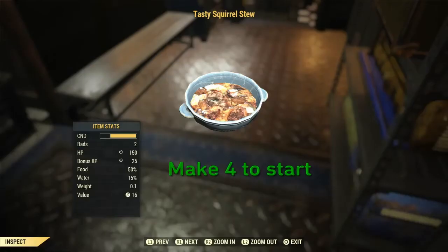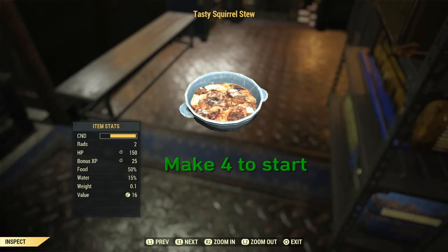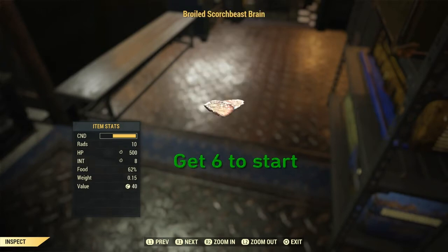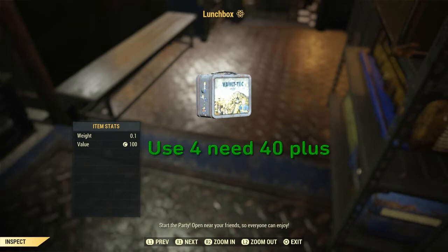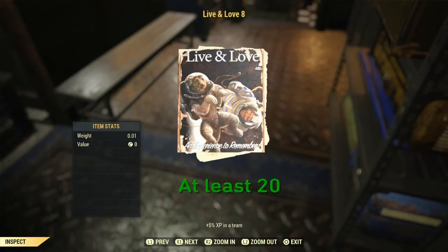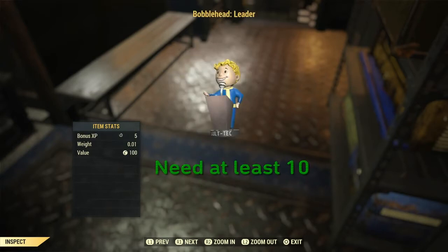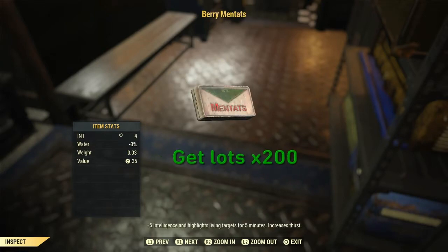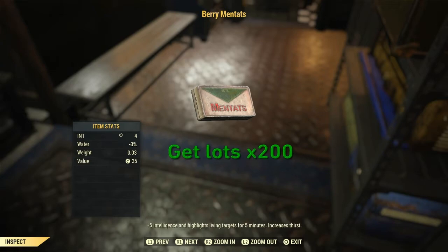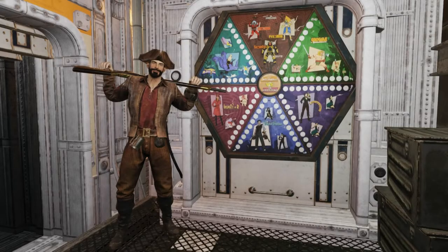I'm a carnivore build, so this is what you need. Tasty Squirrel Stew — at least four to start. Then you want some broiled Scorch Beast brains, at least six to start, because they last 30 minutes per use, and you want four lunch boxes at a time. You're going to need a bunch of Live and Love magazines — I'd say at least 20, they last for an hour. You need at least 10 Leader bobbleheads because they last for two hours. Those were the Curator perk on. Then you need at least 200 berry mentats — I'm just saying that because you go through them real quick. 200 is a good number.